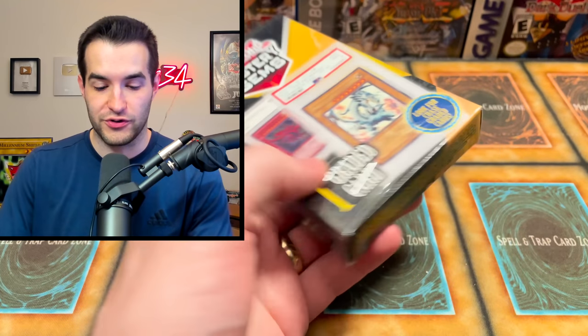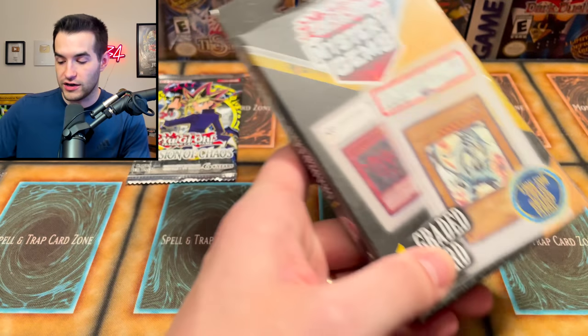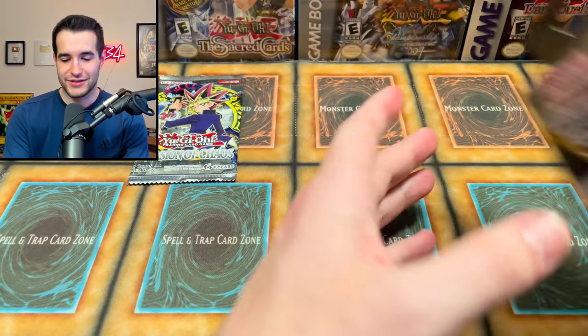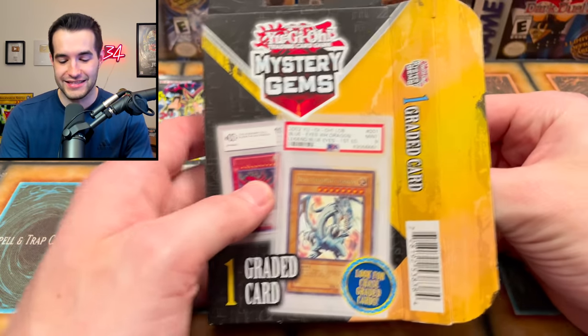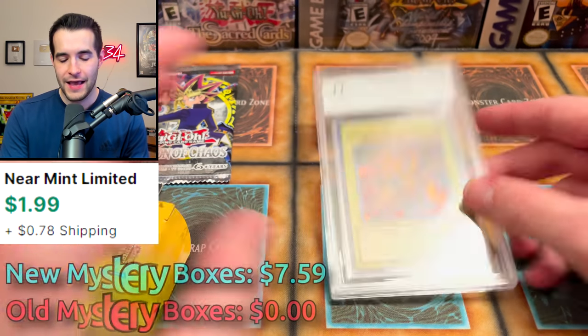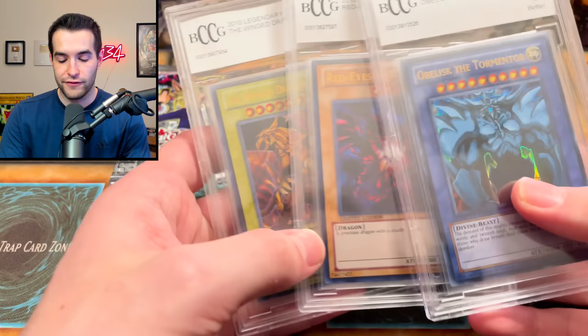We're going mystery gem then Invasion of Chaos. So far if we go by one-dollar cards, the mystery gems have scored zero. The old mystery box has to pull something over one dollar. I guess technically these mystery gem cards might be worth something on eBay — I doubt it because they're everywhere now — but maybe over a dollar.